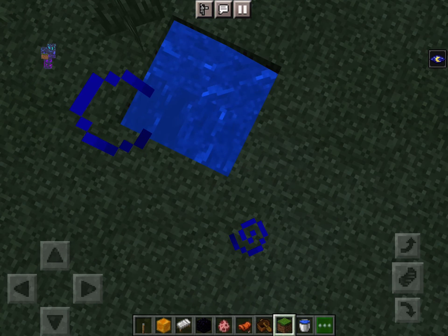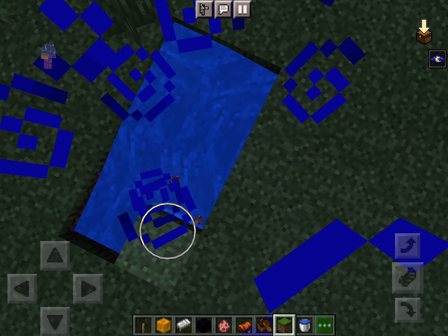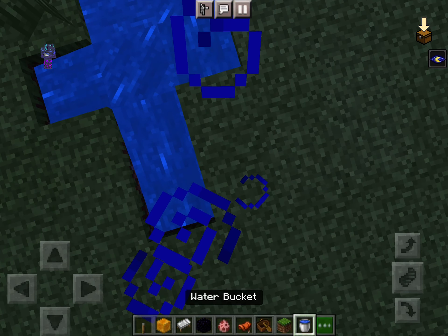Make it look like a real lake by going even further out like this. You're going to need source blocks in the entire place.